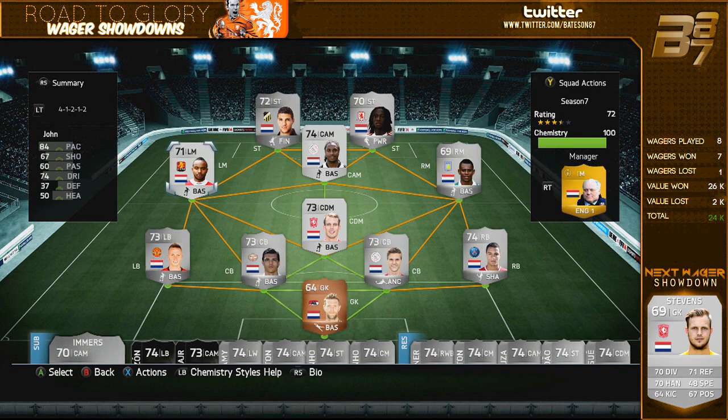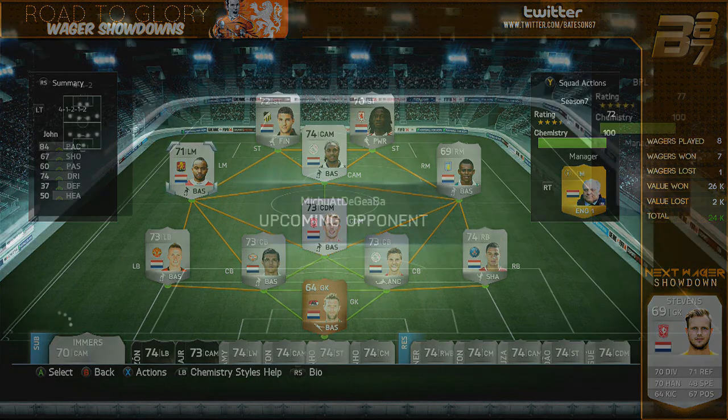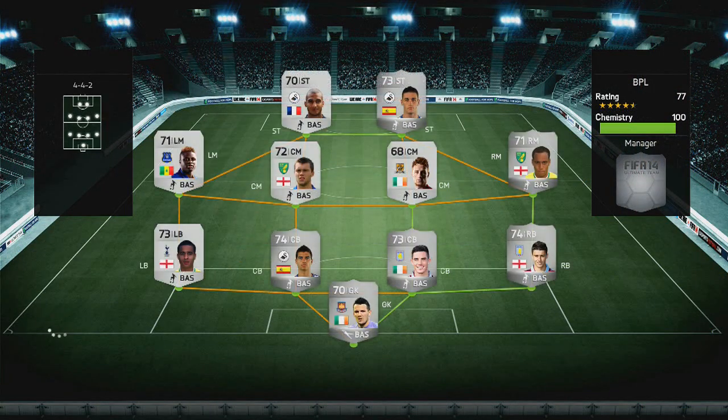If any of you guys want the ultimate team coins to purchase such players you've seen in the series, make sure you check out OneFIFA.com - their link is down below in the description. Use discount code BATES and you get an extra 5% off your coins; they're reliable and instant. If you want the MSP, PSN codes, or cheap game codes, make sure you check out G2A.com. Their link is also there. Try and smash them for 3,000 likes as always, guys - that'd be absolutely brilliant.